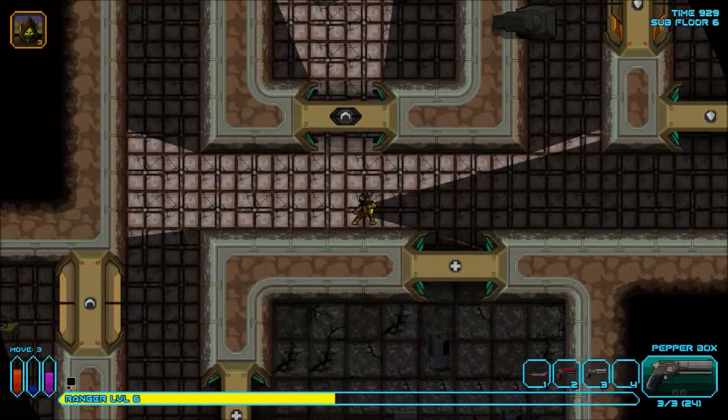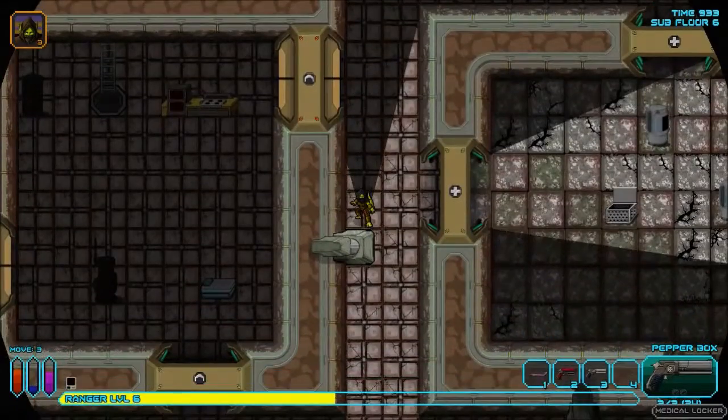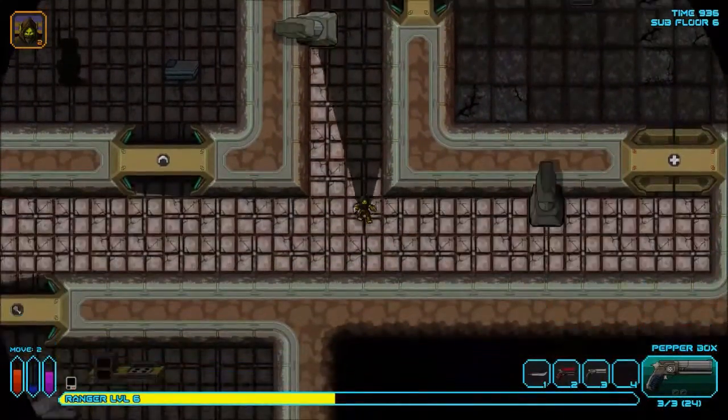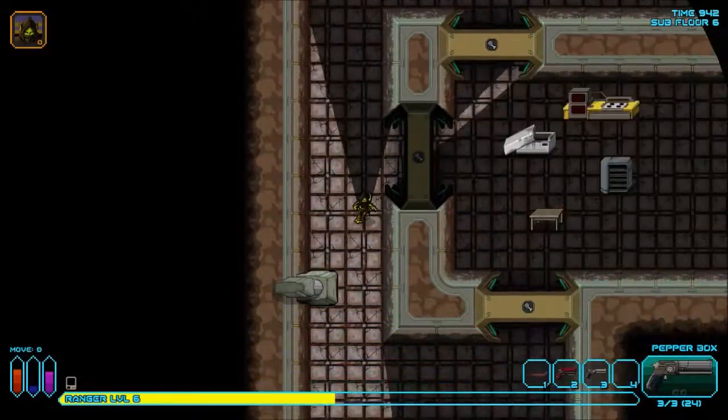I got a bunch of Terran medkits too. I should be good to make it to floor 10. My shotgun and gun — I'm gonna deposit this. I'm determined to make it to floor 10 at the very least.